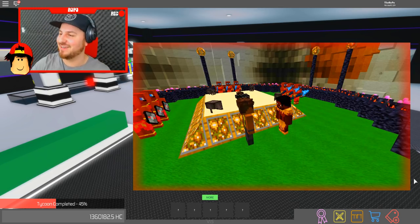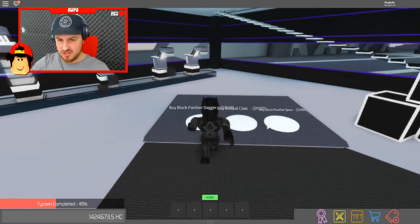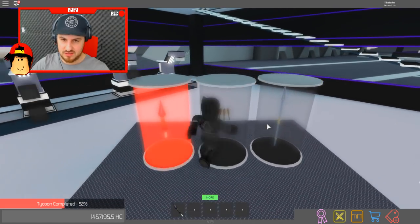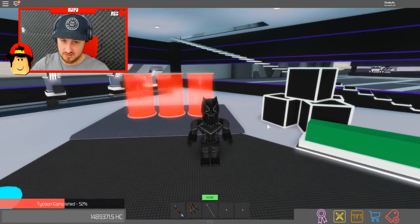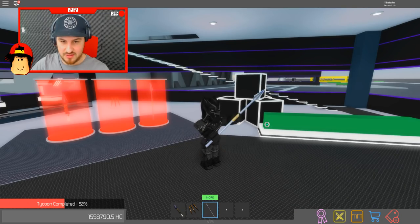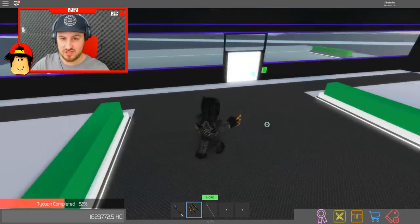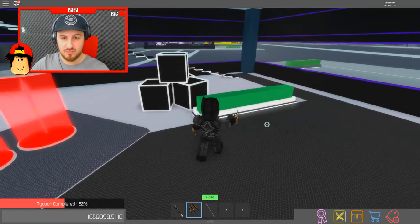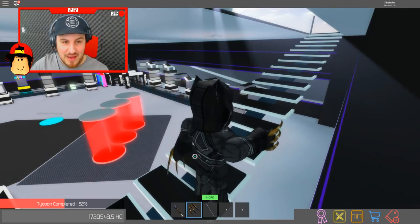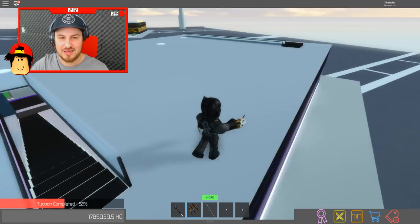Okay guys, vibranium is the precious metal that Black Panther has, which we know is pretty cool because he's made some awesome things with it - not only his suit. Check out my spear as well! The claws are staying on because they look sick. We're pretty much done down here. Our tycoon is 52% complete and I basically think that rainbow thing just gives you infinity money - I'm gonna finish this tycoon in about two minutes!